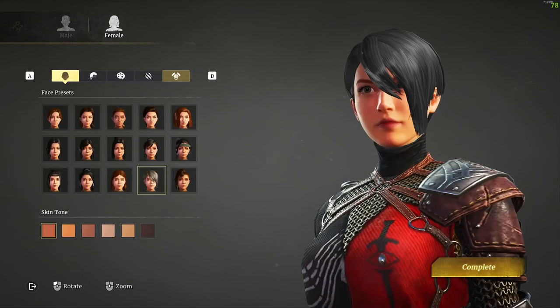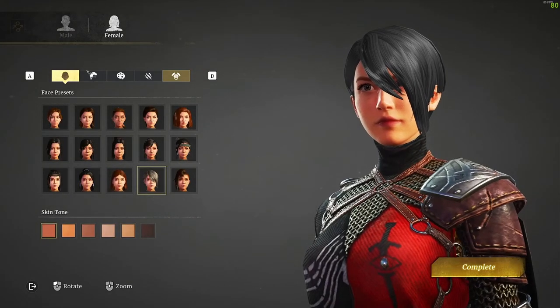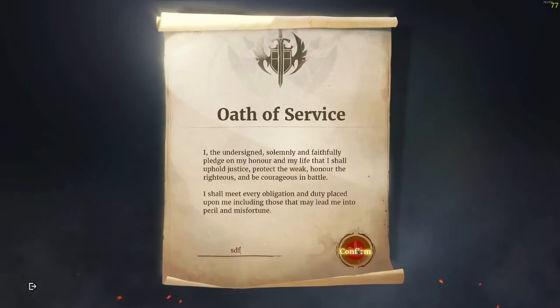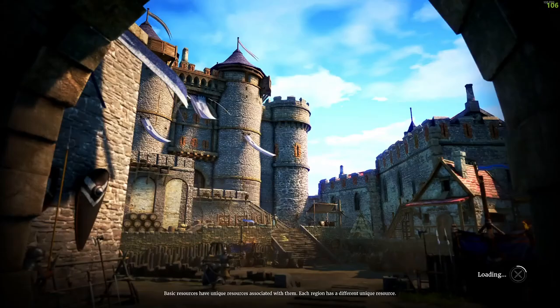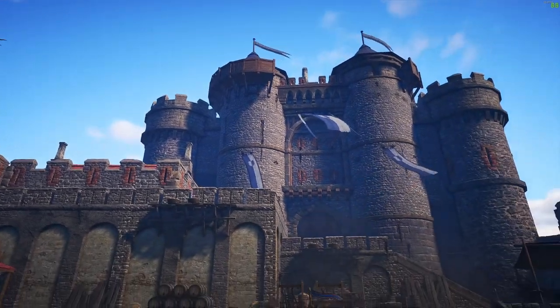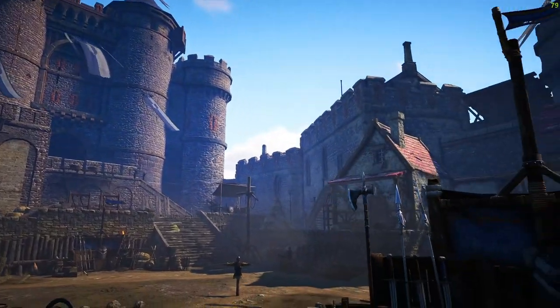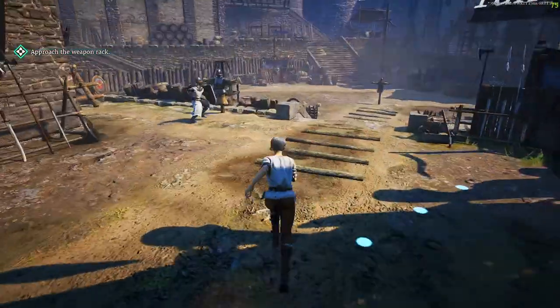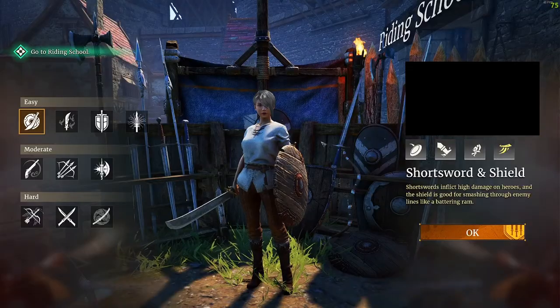First things first: when you start the game, you make your character, customize him or her however you want, give it a name, and confirm it. When your character's made, you're going to be loaded into the training yard, and here's where you choose your class. Also, if you haven't played Conqueror's Blade, get it — it's free on Steam, such a fun game, 100% get it.